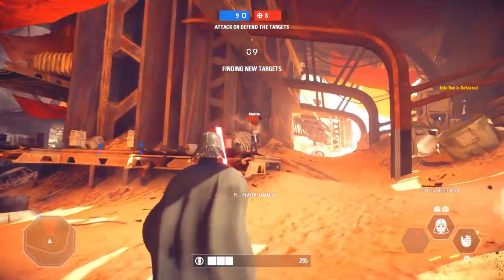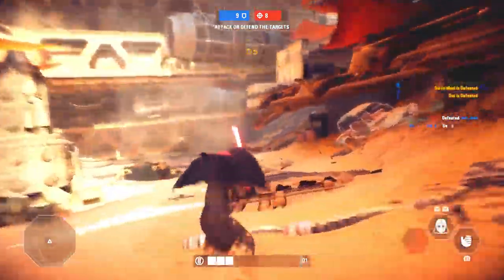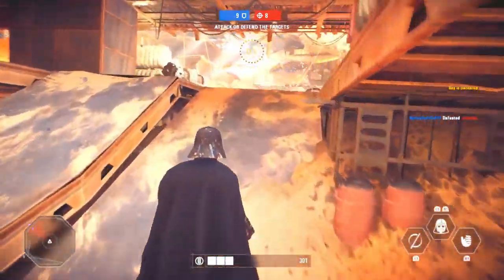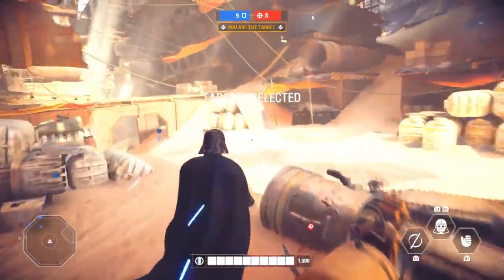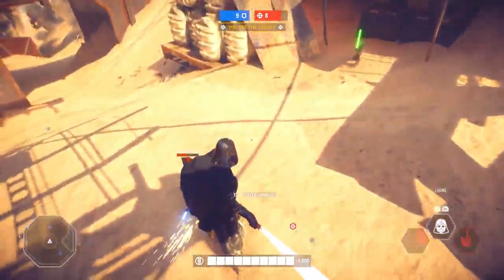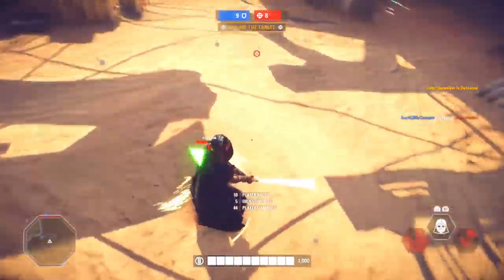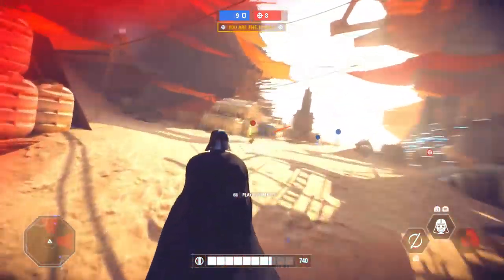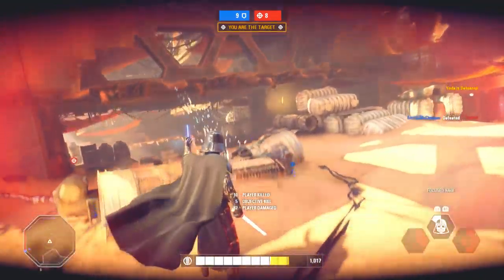Number one: you can spend your crafting parts on what's going to be called skill points. These are essentially how you upgrade your cards in the game. We have basically three cards we can run on each trooper and each hero, and there are different tiers — up to four levels. So if you have an all-level-four hero, you probably spent a lot of crafting parts getting there. You can use crafting parts to upgrade your troopers, heroes, and villains to physically change your gameplay.